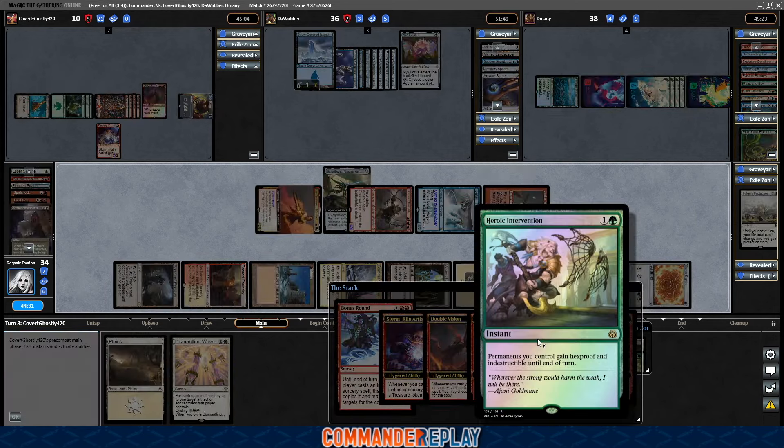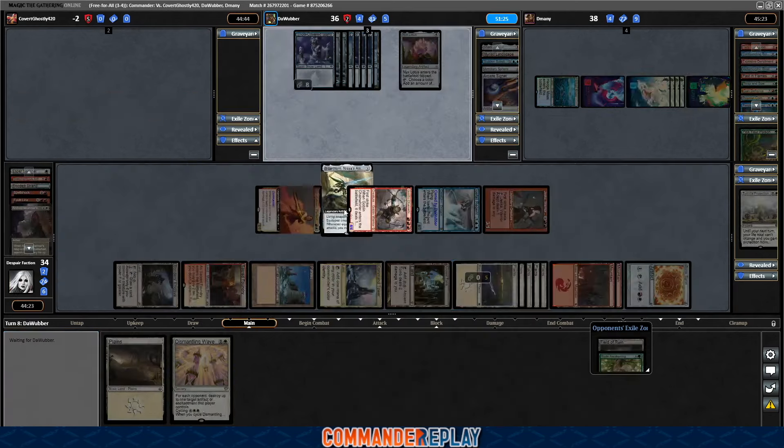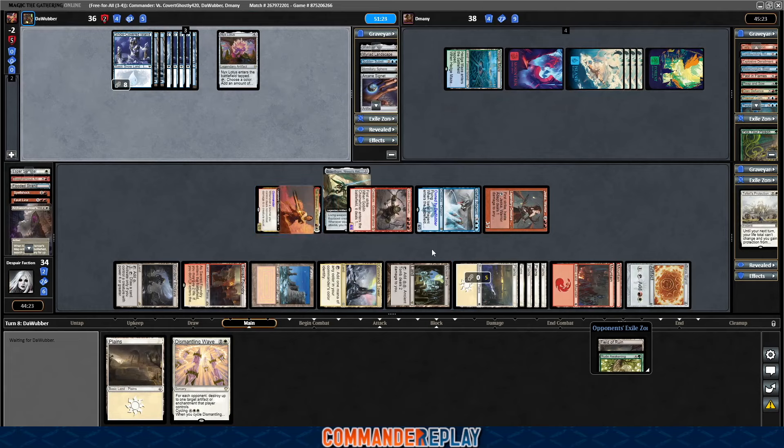Now we're totally gonna get ganged up on, and we don't have a lot of cards left. We did invite risk by letting them untap, but if they were gonna play it cool for a turn, we could let them go. They did not want to play it cool for a turn, so we just had to pull the trigger. I do like decks where I can just hold the trigger over someone's head with stuff like this.